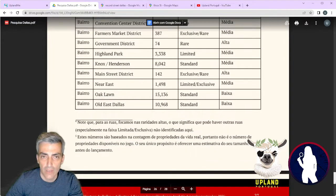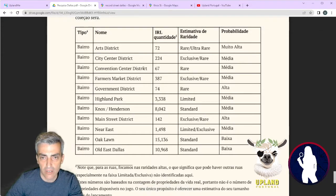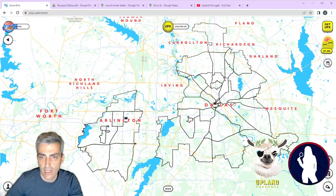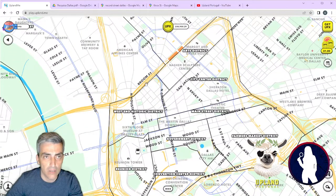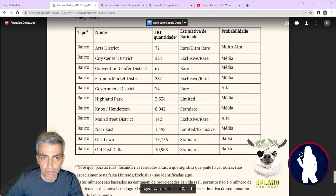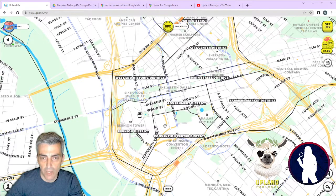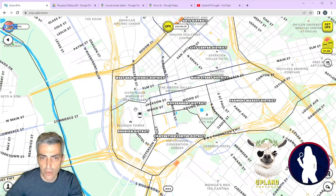Let's jump into collections. In terms of neighborhoods, we can see Arts District, Convention Center District, and Government District, which has a rare or even ultra-rare score — a really good one. That area is not too far from the train, so if you send your explorer over to this area you should be able to reach Arts District. Convention Center District is right here, a little bit to the south, and Government District is another potentially good one, straight in front of the train.